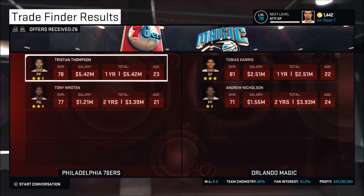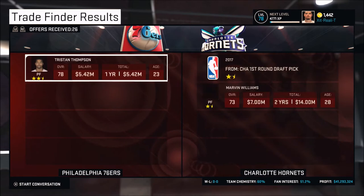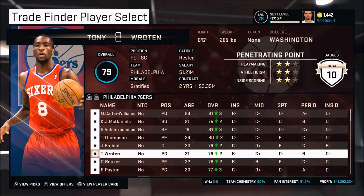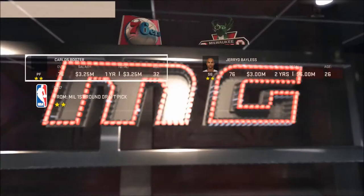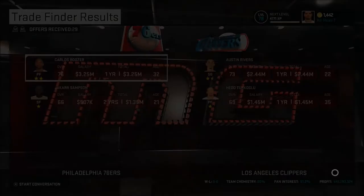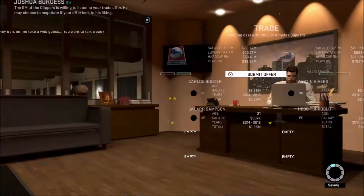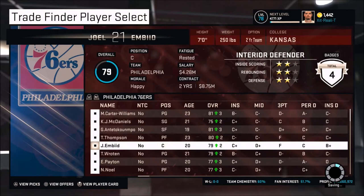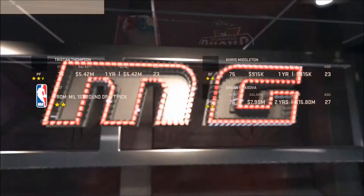There are a few more trades coming up. Tobias Harris is always intriguing but he's a free agent at the end of the year and the Magic typically don't re-sign him. We're giving up Boozer, who's kind of old, and Jakar Sampson, a one-star athlete, for Austin Rivers who can develop. We are doing more trades than you've ever seen in a My GM — I'm just shuffling players around and you can see how much it actually works.